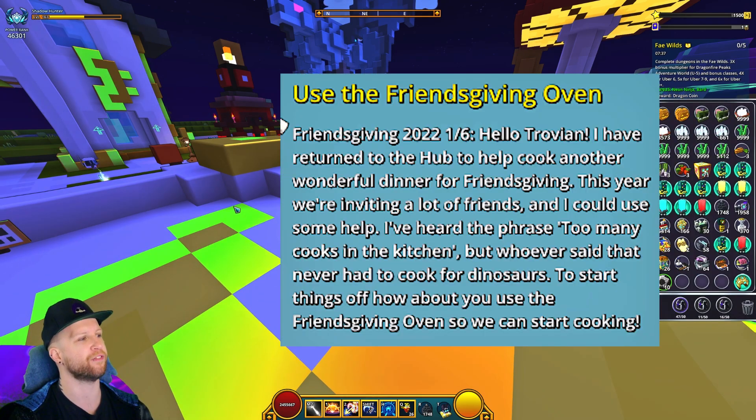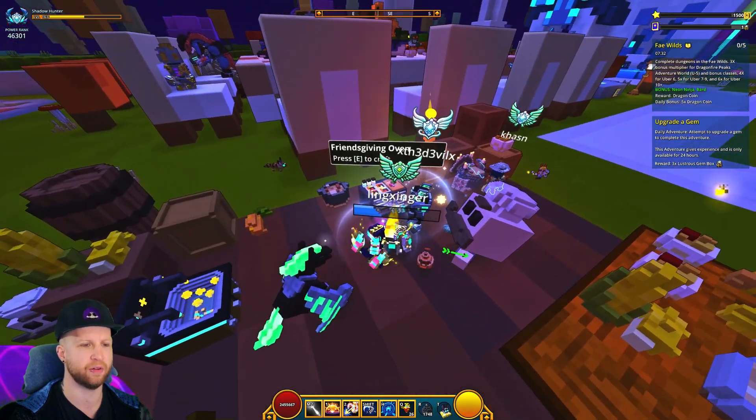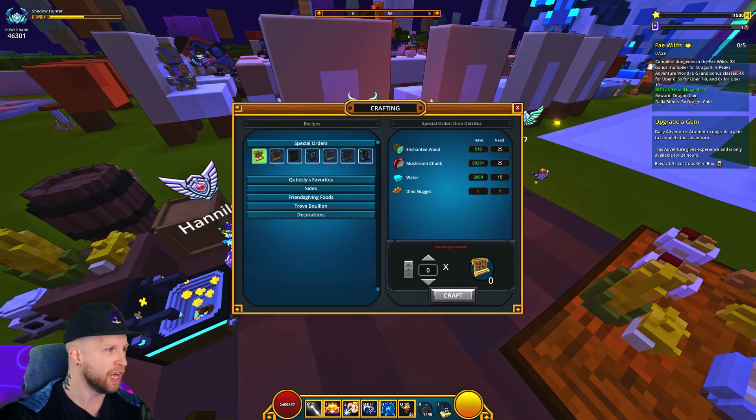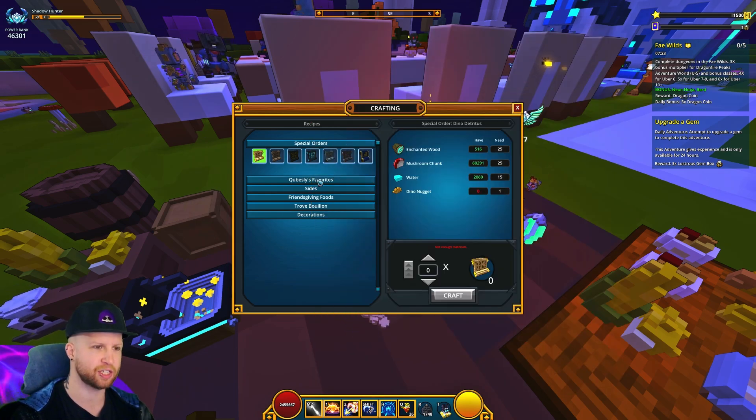Without further ado — use the Friendsgiving Oven. When you go to the Hub, Cubesly will be chilling over here, and here's the Friendsgiving Oven. You just interact with it once, and you've completed that part of the quest.